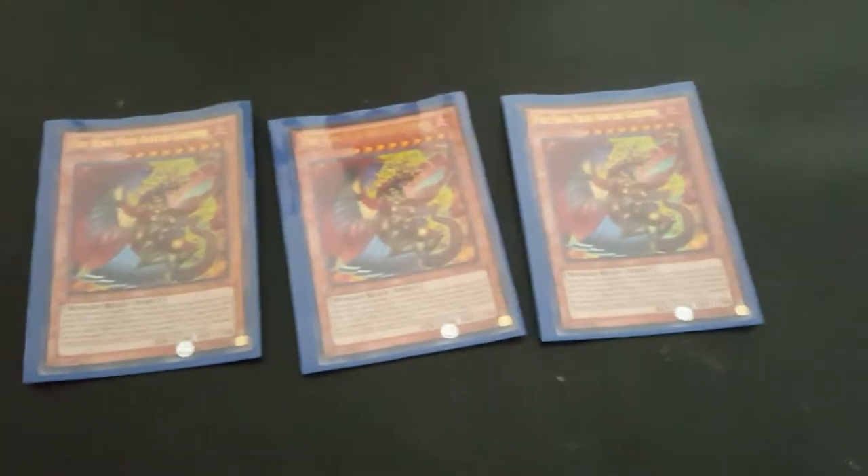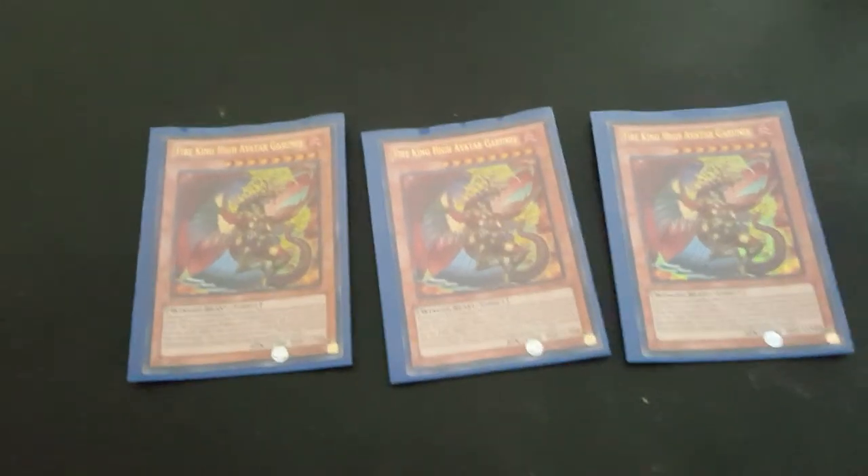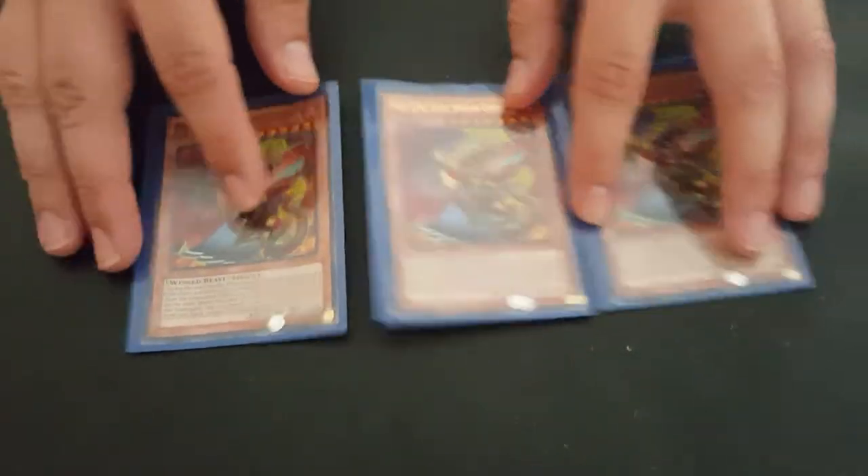First we have three Fire King High Avatar Garunix. This is the Dark Hole of the deck — when it gets destroyed it comes back and nukes the field.